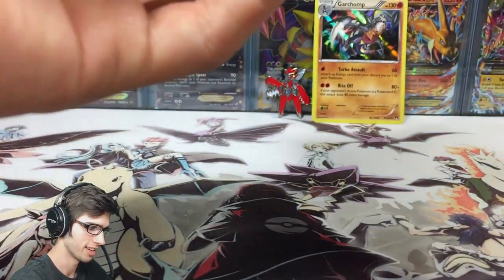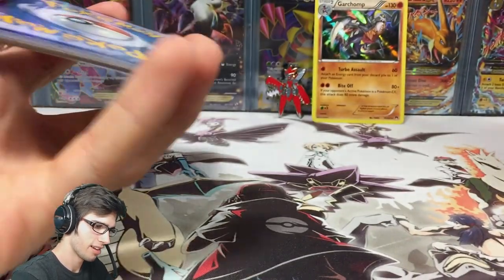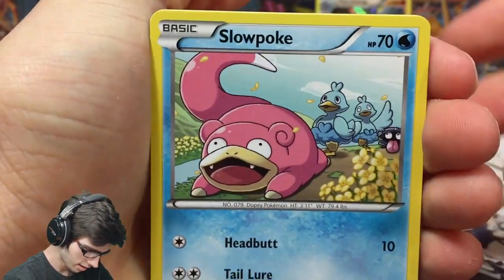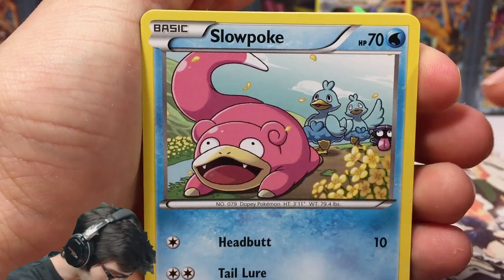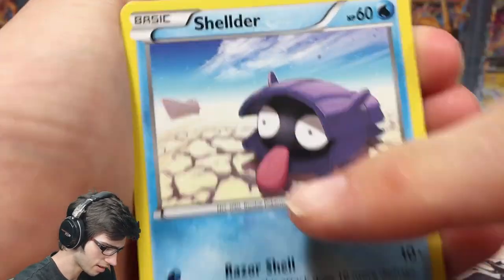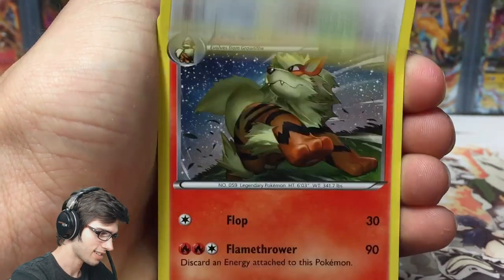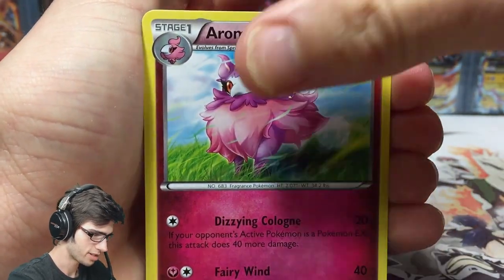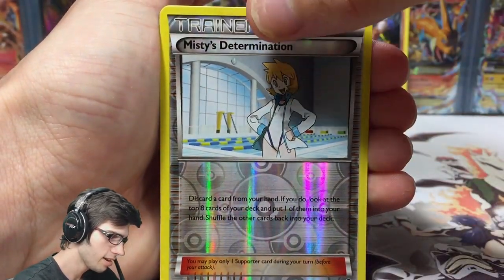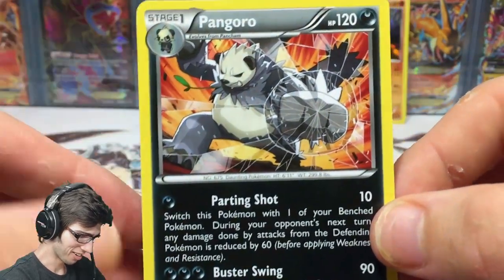Fingers crossed — my luck is not all that great, so if we manage to get something I'd be quite surprised. From the Mega Scizor pack we've got Slowpoke, Ducklett, Shelter, Drowzee, Cricketot, Rattata, Arcanine, Aromatisse, Gigalith, and a reverse Misty's Determination — not too bad.